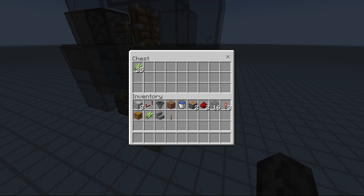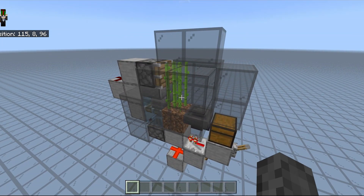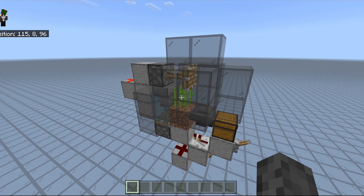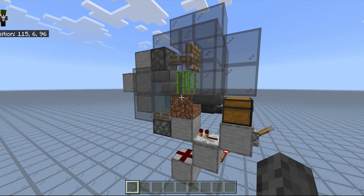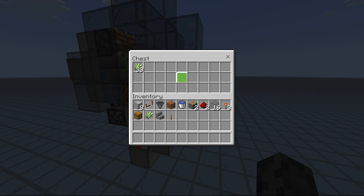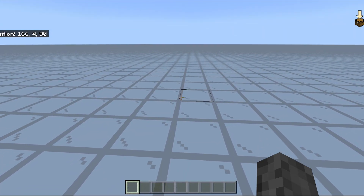As for the rates of this farm, this will produce about a solid 1000 sugar cane per hour, and that is about the rates you can expect from a single plant. I would recommend building this over my previous industrial design which is like 16 plants, because you can just leave this on all day — it will never break when unloading. You'll have a lot of sugar cane when you need it without having to get a huge amount all at once. Alright, let's build this thing.